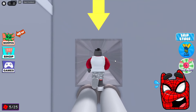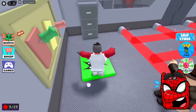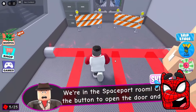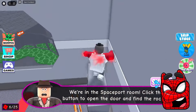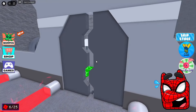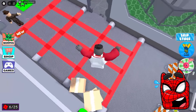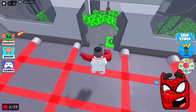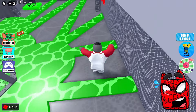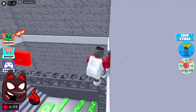By the way, this is some strange ventilation again. It seems that the developers of such modes have a limited imagination because they add these ventilations to absolutely every level. We got to some strange location. Now we need to press the button here in order to open the door and get to the next location. I am very interested to know when we will actually get to the final point here. It looks like we've ended up in some location where rockets to the moon are sent from.